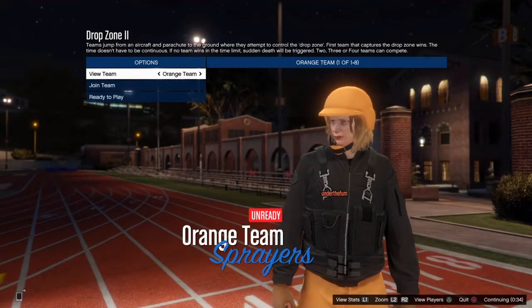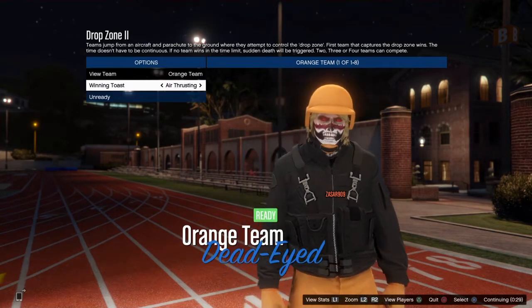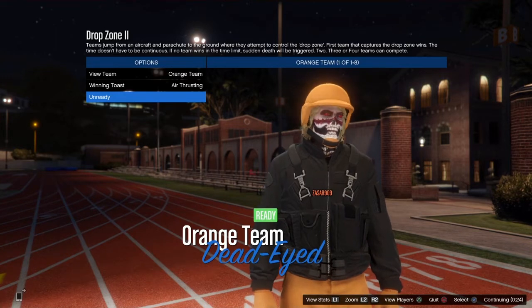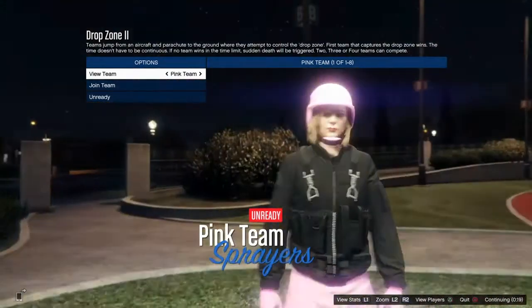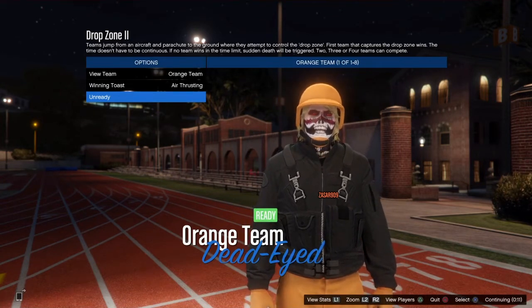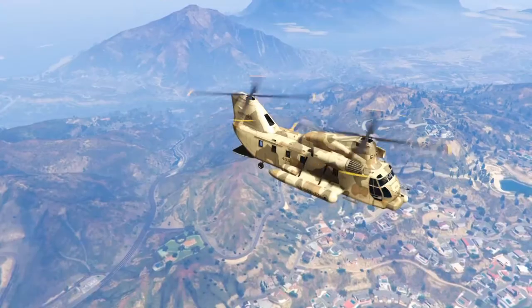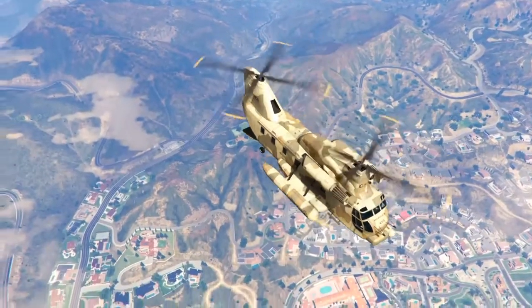Alright, so you see here I started on purple, so I jumped over to orange because I was already wearing the orange suit, so I wanted the orange parachute obviously. Once you guys get that sorted out, go ahead and launch it. Once you launch this thing, what you want to do guys is just go ahead and jump out of the helicopter and you want to parachute safely to the ground.